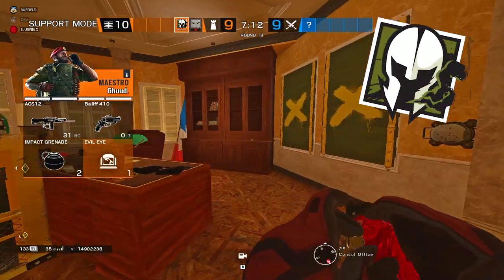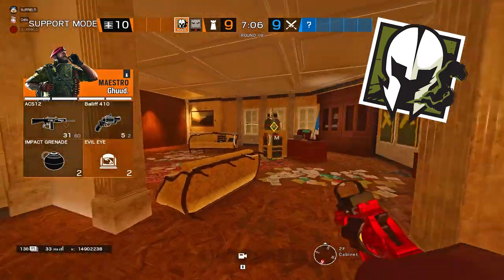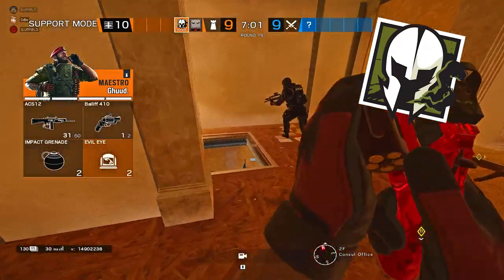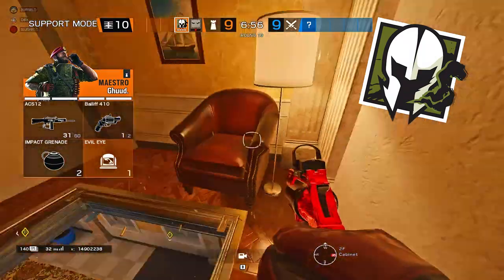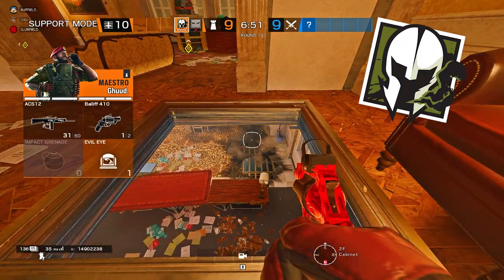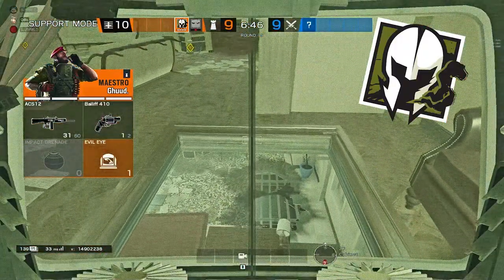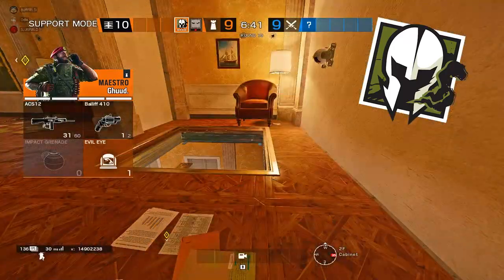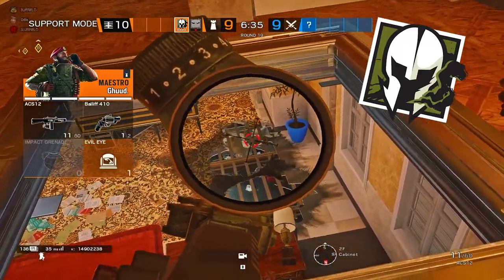Something I don't see a lot with Maestro players is creativity — a lot of times people just put cams in default spots. I'm going to show you a third-floor-down Maestro cam that you can extend to actually deny plant, because White Van is a very common plant spot. Maestro is going to put it up in cabinets on Consulate, throw an impact up towards White Van into a piano, and get a line of sight on White Van. This gives you a deep line of sight and denial — nobody's going to be looking at the sky to try to get rid of a Maestro cam. Of course it is easily counterable if someone drones out the cam, but it's a very creative solution.